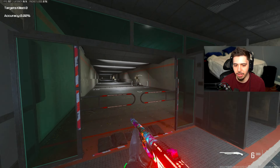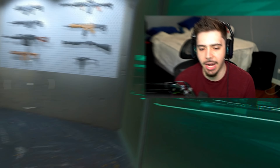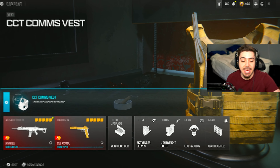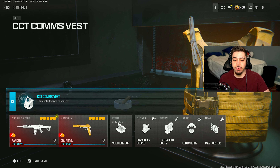Bringing this to the firing range — it's going to look a little weird because shotguns just aren't well represented there. You can see the mobility and ADS, but this is just not a good representation of what it can do. Shotguns are not meant to be tested in the firing range.